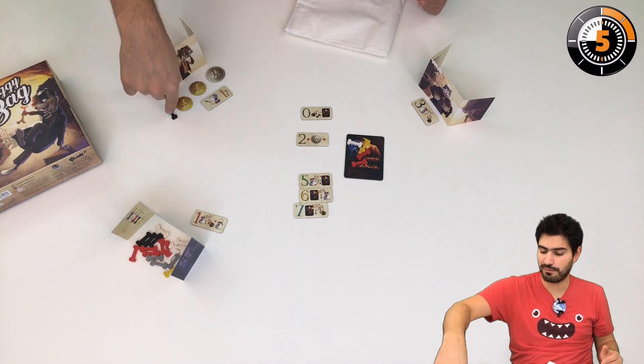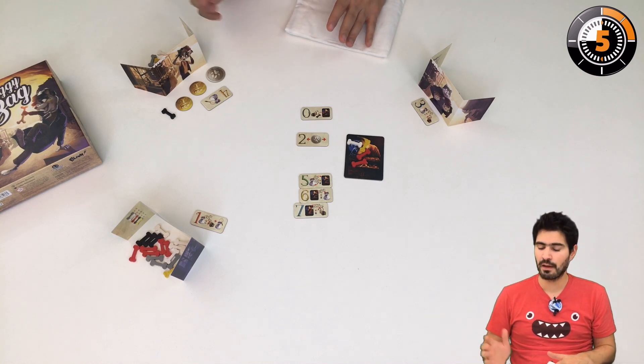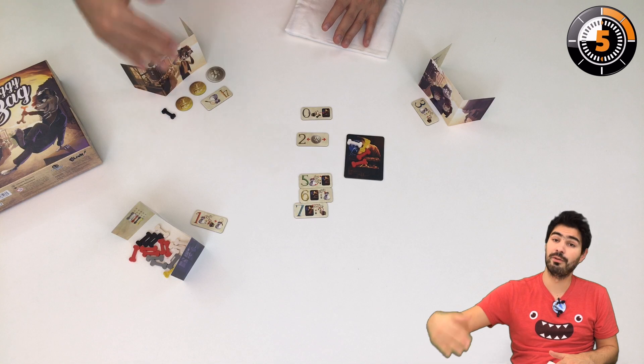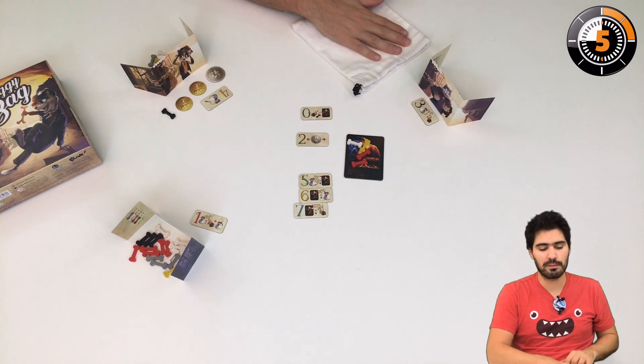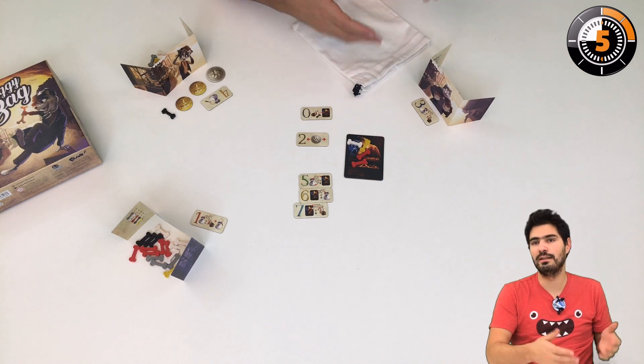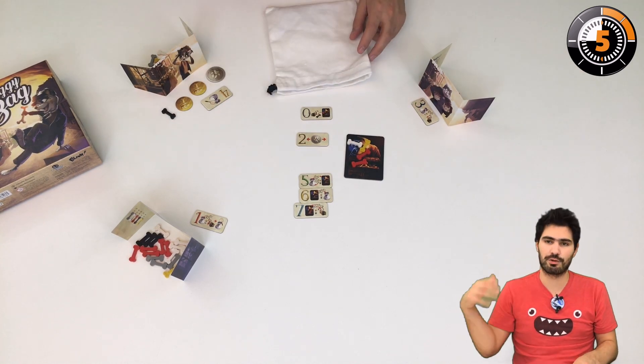If you get a black bone, it's a penalty. If you accumulate three of them, you're eliminated from the game. So if I draw a black bone, the next player with a higher number takes their turn, drawing bones. If that player also gets a black bone, the next player goes, and so on.